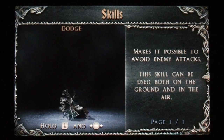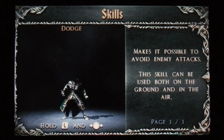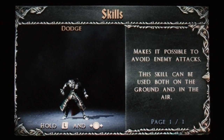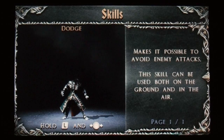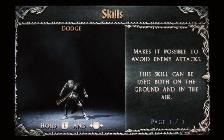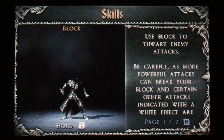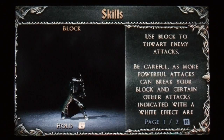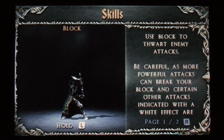So there's a list of moves — not all of them are unlocked so I can't show them all unfortunately. First of all I'll show you a little bit of gameplay in a minute, but I'll just run you through the list. Dodge: hold left and then move your stick left or right depending on where you're situated. Then there's block — hold left — and be careful as more powerful attacks can break your block.